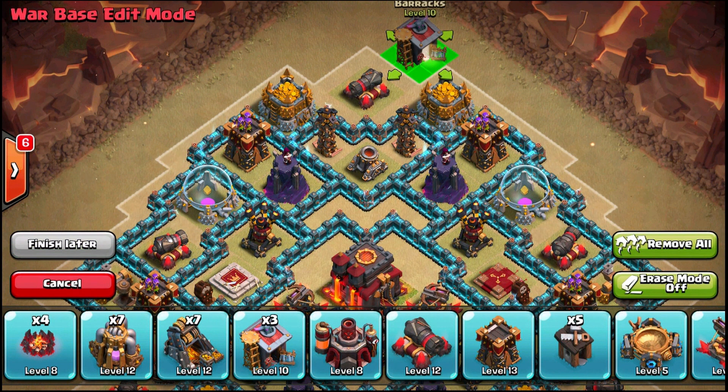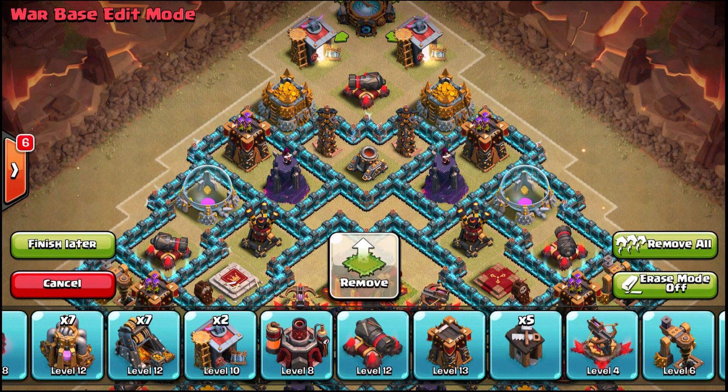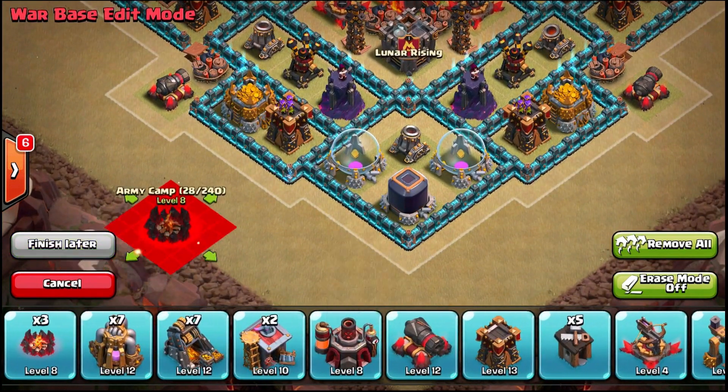As a TH9, your main goal is to keep the big stuff away from your core — pull it off to the side and distract it. That's why you have funneling on the bottom, and for both the bottom and top you've got your heroes and skeleton traps on the side.